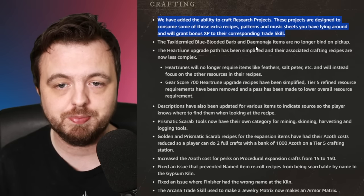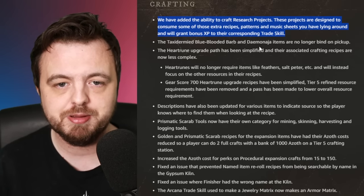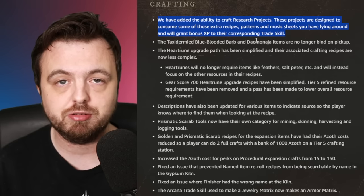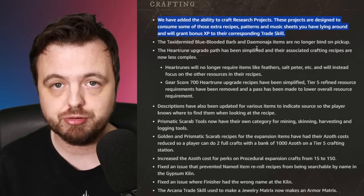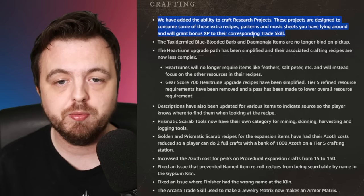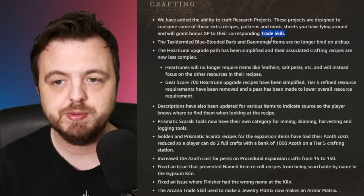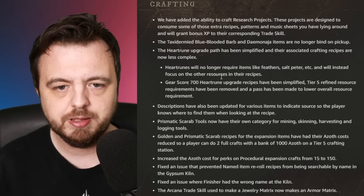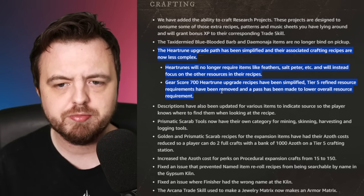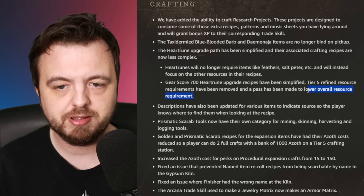There are some changes to crafting. When streaming, a lot of people bought extra recipes, patterns, and music sheets. They've now added research projects designed to consume those extra recipes, patterns, and music sheets - you can convert them and they'll grant bonus XP to the corresponding trade skill. Music sheets will be a slightly easier way of leveling music without actually doing music. This should buff the value of these items. They're also changing how heart runes are upgraded, lowering the overall resource requirement, which makes sense as it was a bit too demanding.